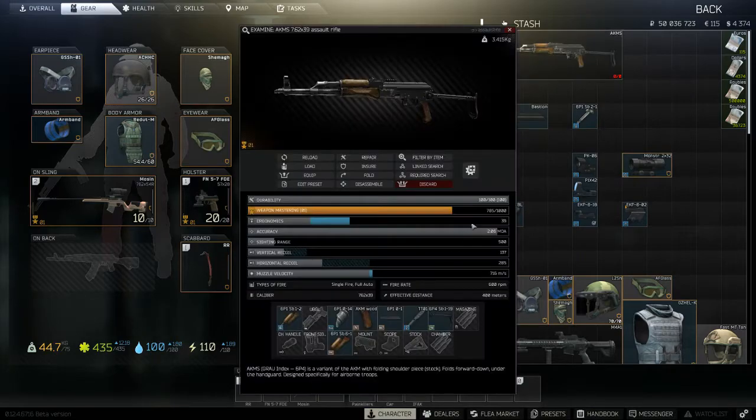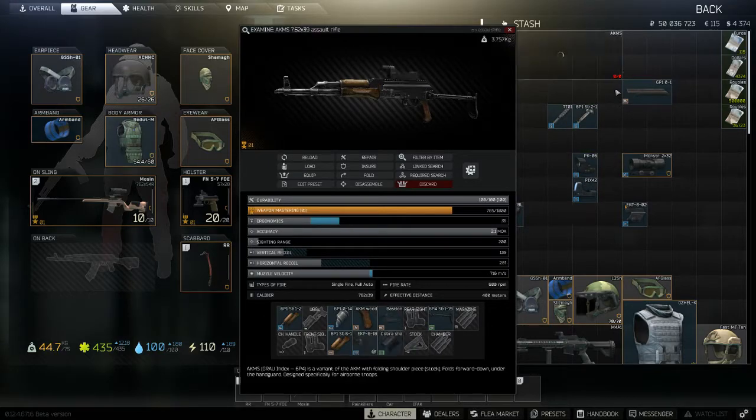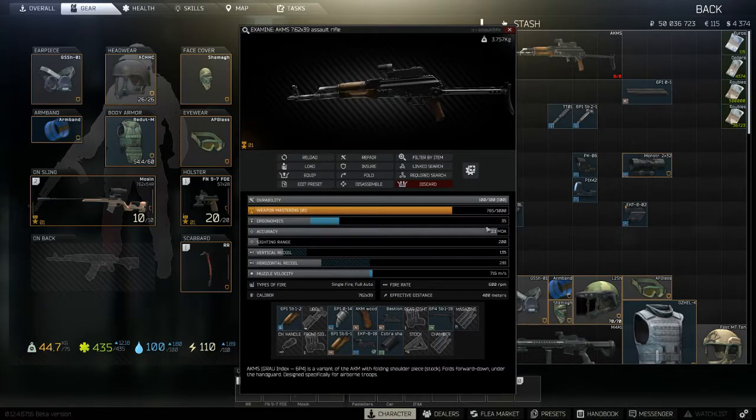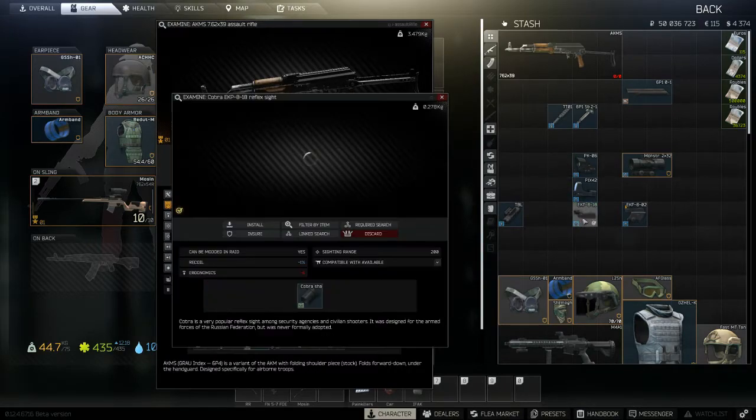For the Bastion, this replaces the receiver. So get rid of the existing receiver, pop on the Bastion - obviously without the TTO1 on it - and there you go. Now you can attach the EKP. As well as the EKP, we can attach other scopes like the Monstrum two times, which just fits on the back in the same way. Now one thing to bear in mind is that this EKP is the standard one that fits on top of a Picatinny rail.